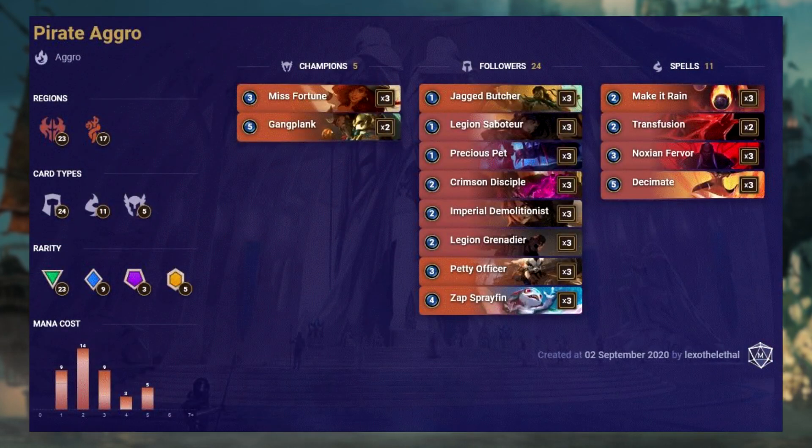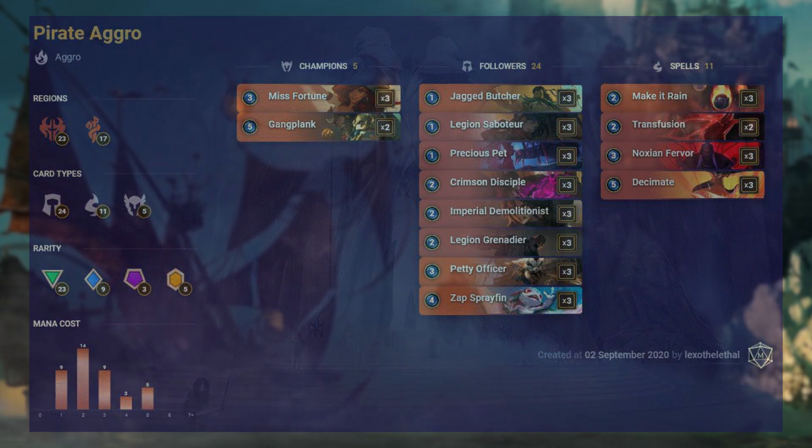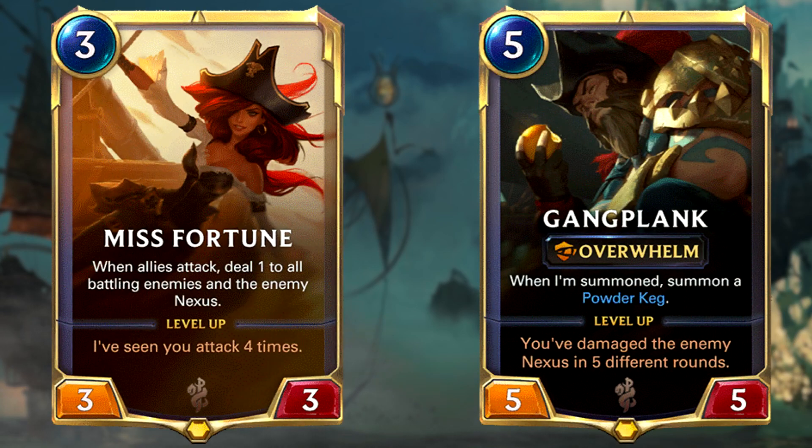Pyro aggro got more popular in the last stages of the last season, and it's still a worthy contender, as its burn capabilities work well against midrange and control decks, and it still has a good matchup against aggro and mirrors. The cards in this deck are from Noxus and Bilgewater, with a staggering 32 cards costing 3 or less. Miss Fortune will have a very hard time levelling up and is here just as a more consistent way to level up Gangplank, to make your boards more threatening when you attack. Gangplank can end a game against wide boards, therefore making aggro mirrors much easier.